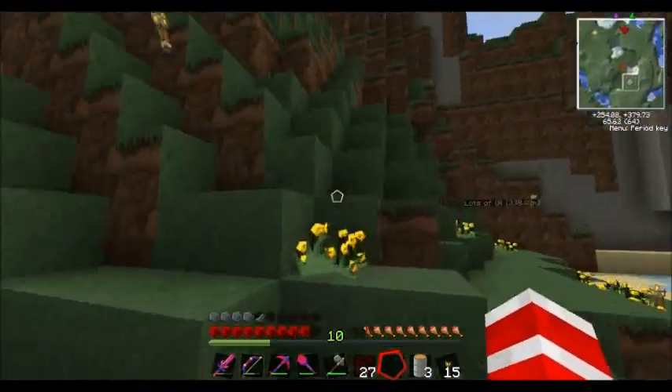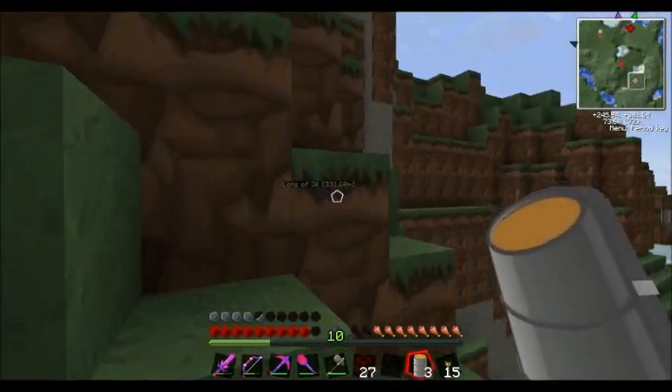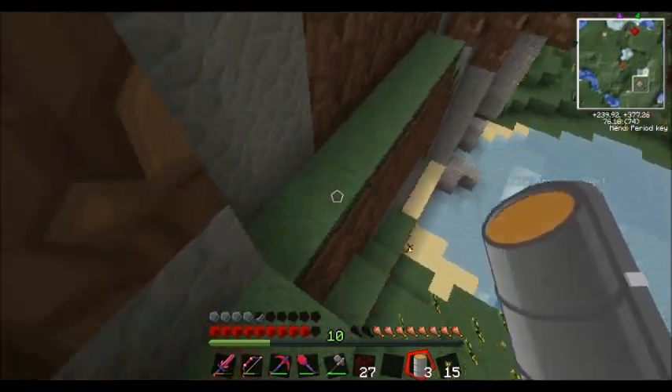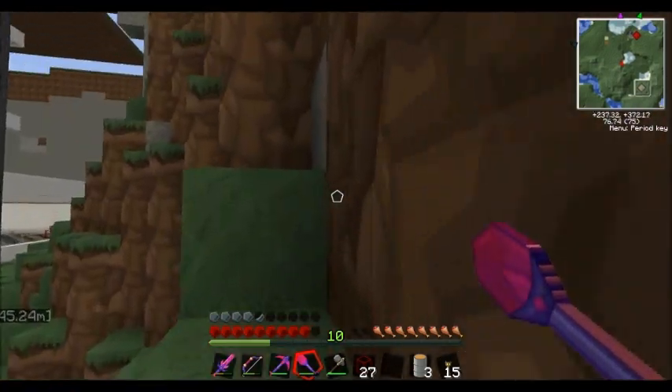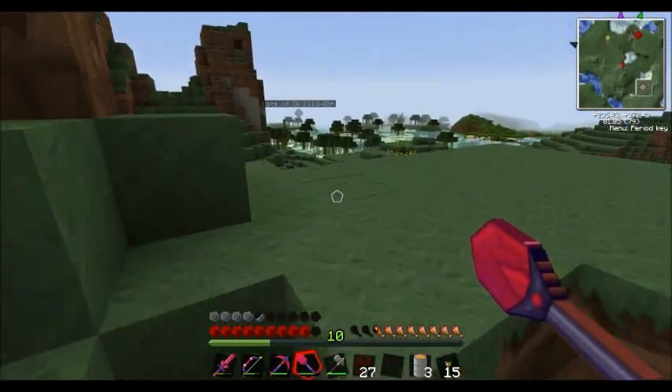OK, I will harvest some cacti and get smelting. This isn't the right way — as you can clearly see I don't know my way around. My plan is to bulldoze everything.